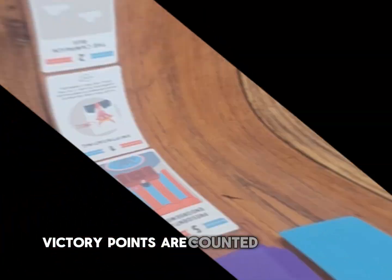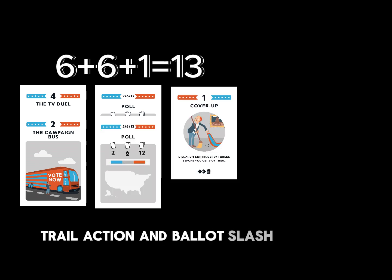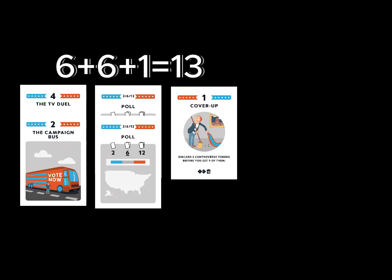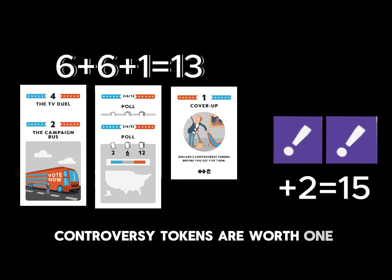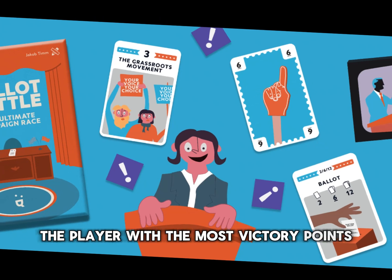Victory points are counted as follows. Count up the victory points from collected campaign trail, action, and ballot/forecast cards. Controversy tokens are worth one victory point each. The player with the most victory points wins the game.